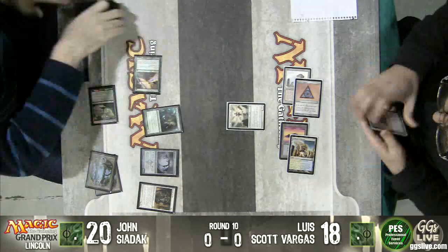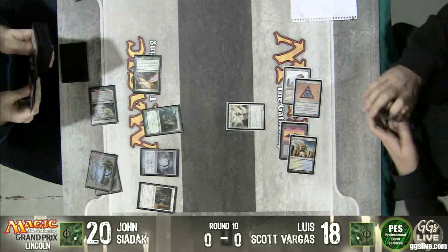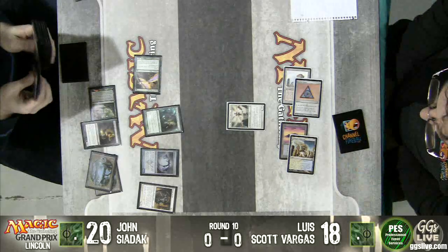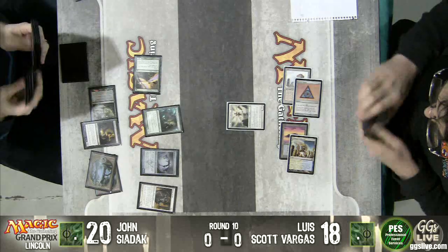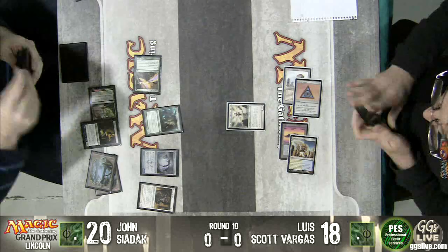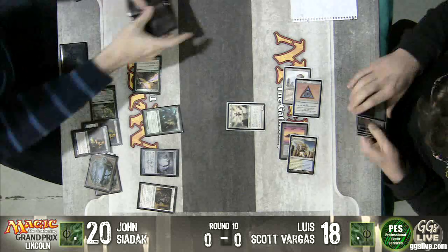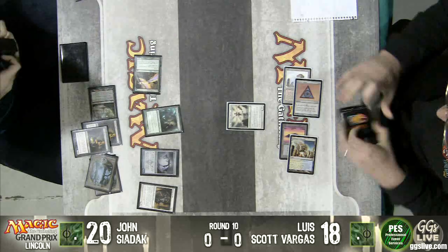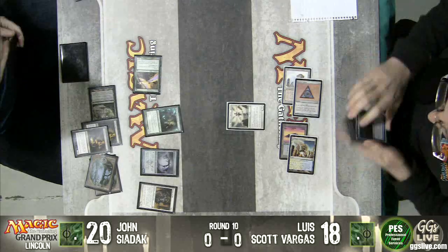There's Ranger of Eos. Malaira's still in play. If he has Murderous Redcap, he could just kill him here — he could just kill him next turn. There's some counter magic in Luis's hands. But does he have a hard counter, or does he just delay the inevitable with Remand?